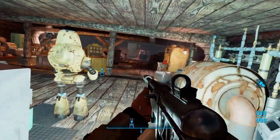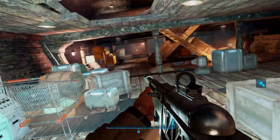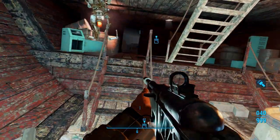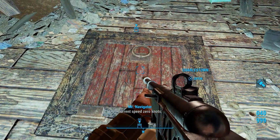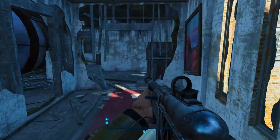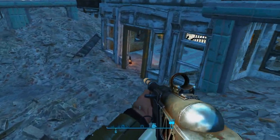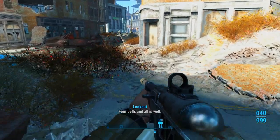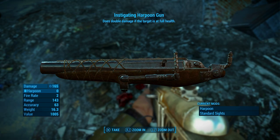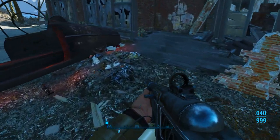Now we'll exit out of the USS Constitution. I always get turned around in this place — it's like a maze, even though it's really not, but it kind of feels like it. We're going to go talk to the scavengers. We're going to act like we're going to help them, but we're really not. Because no matter if we help them or not, they're going to betray us — so there's no sense in helping them.